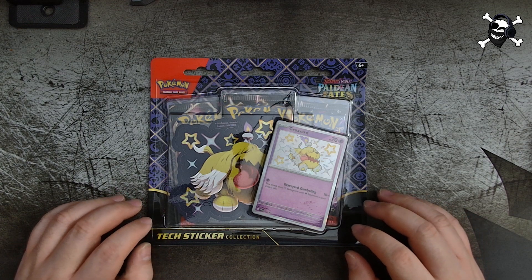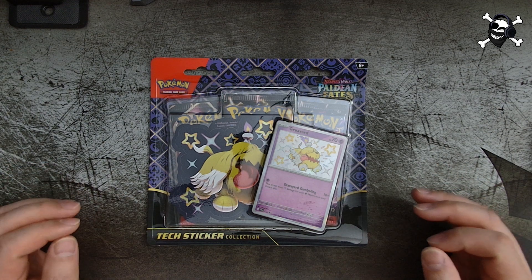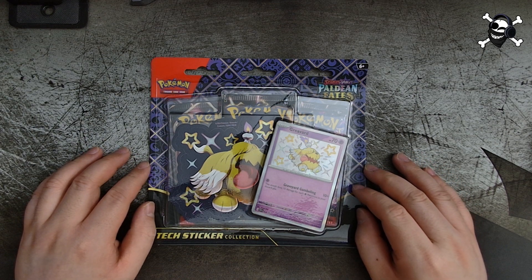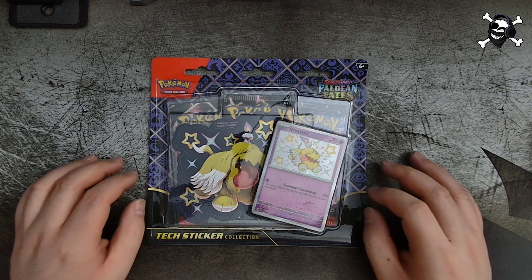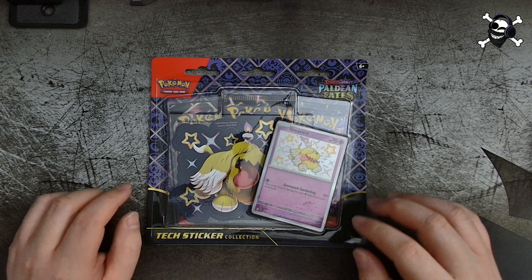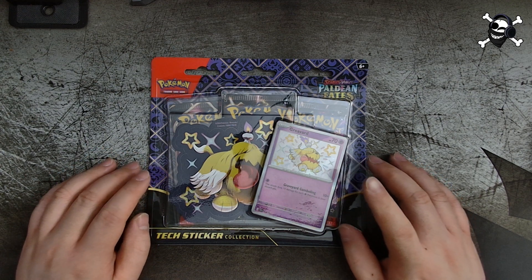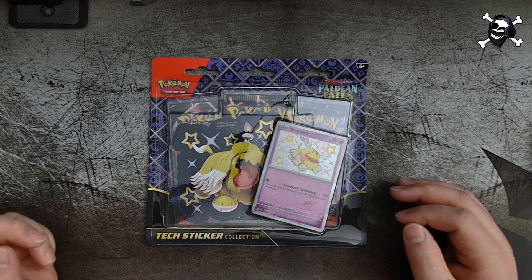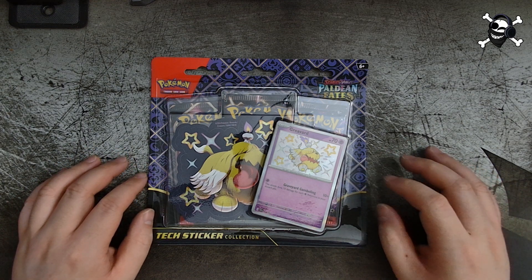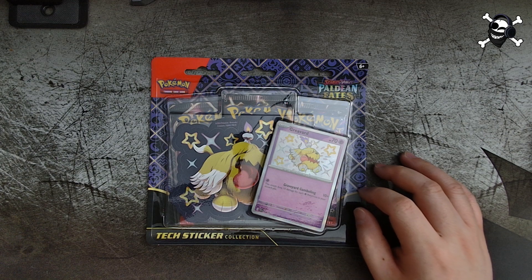Welcome to another Pokemon pack opening video. In this video we are going to be opening a Techo Sticker Collection from the Paldean Fates set — specifically the Shiny Gimmighoul Techo Sticker Collection. In the last video we opened the Maschiff Techo Sticker Collection, and next week we're going to be opening the Fidough one, so be on the lookout for that.